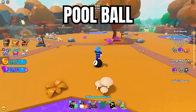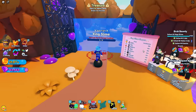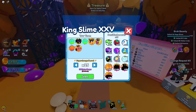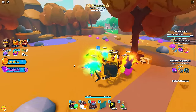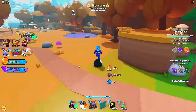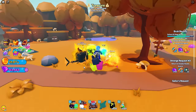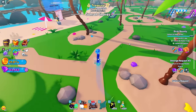The next mount is the pool balls, and you can get this from the King Slime boss fight — not from the Kraken, only from the King Slime. Once you walk up to the King Slime boss fight, look in the possible rewards and you'll see the pool ball, which is a 1 in 1,200 chance. They can also come in different color variants — orange, blue, and pretty much every color of the rainbow.